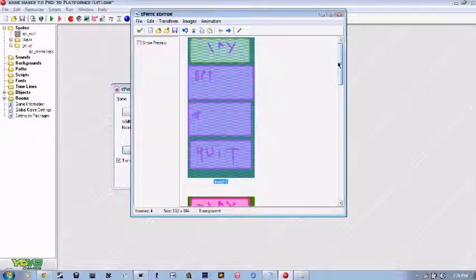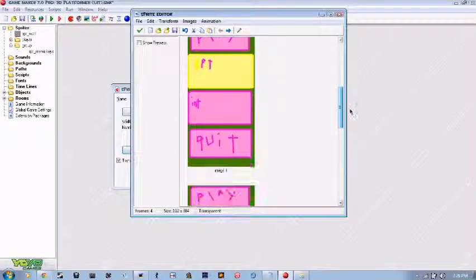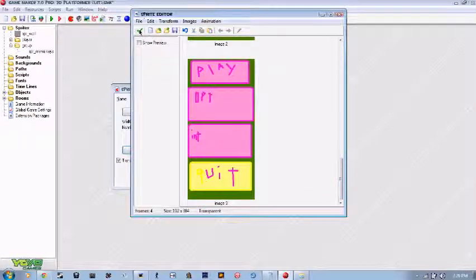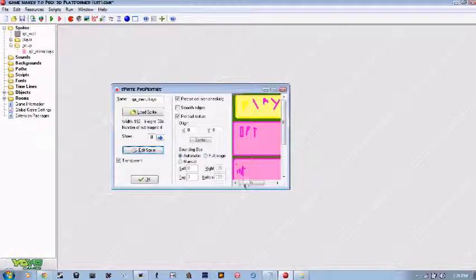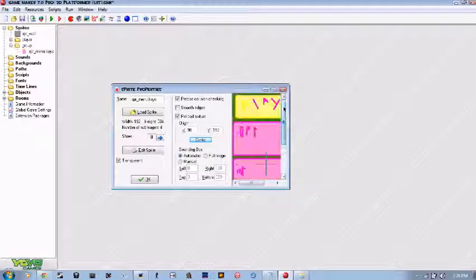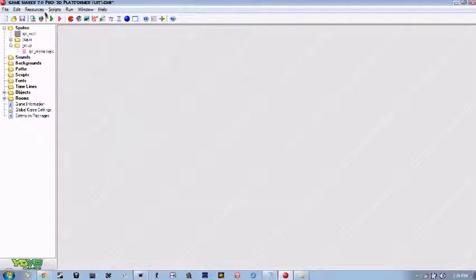Alright, it appears I'm done. I have play, options, int, and quit all done. You'll want to remember that play is number one, options is number two, int is number three, and quit is number four. I like to think you want to select your options before you play and instructions are optional. That's just how I remember things. And quit is always last.